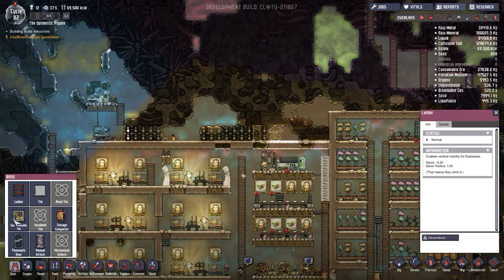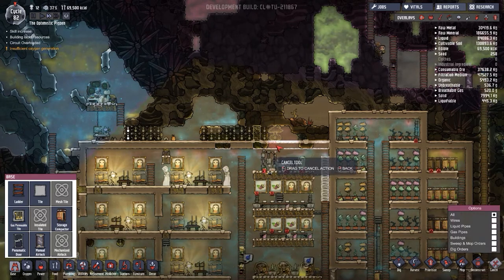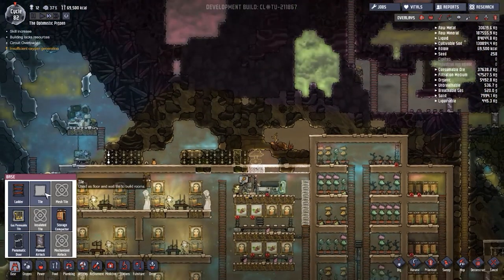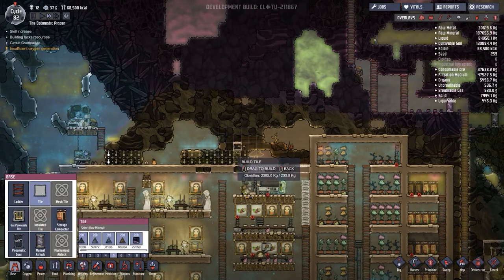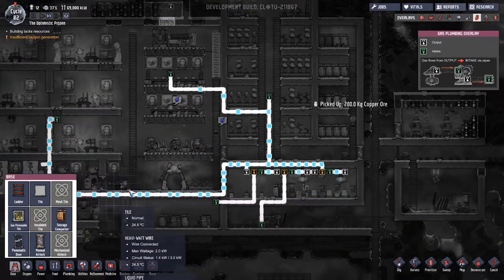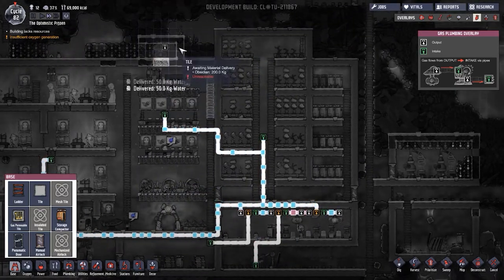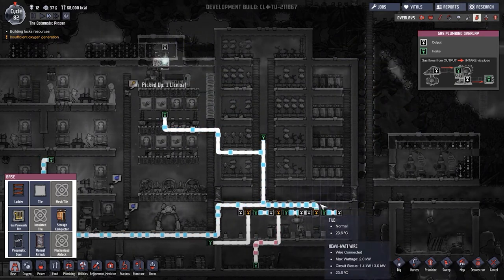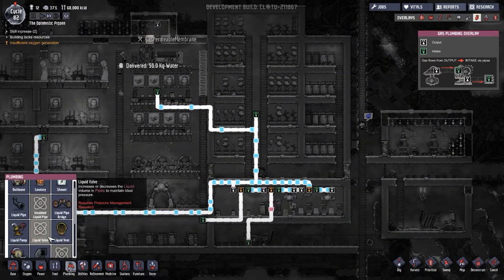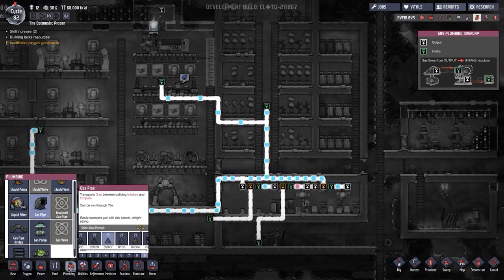I might put a manual airlock just here. When they come along to fix things, I'll put gas-permeable tiles here and here to let the hydrogen float out the top if needed. Then we can run the gas pipes back down. Let's look at where our gas pipes are. I want to feed the hydrogen across - actually this isn't going to be an issue at all.